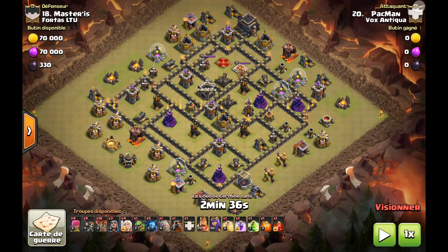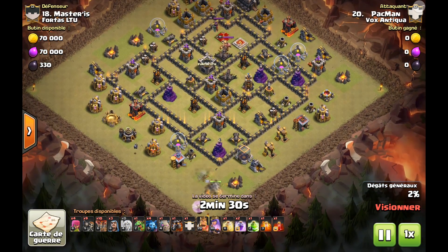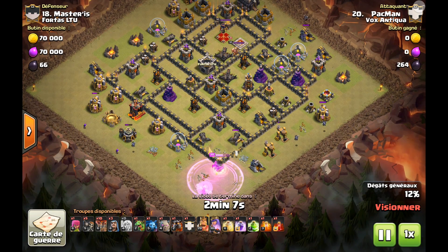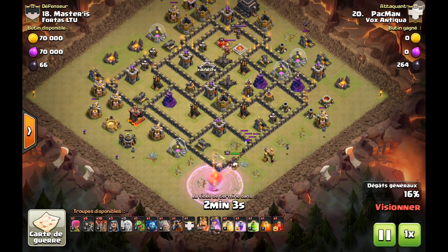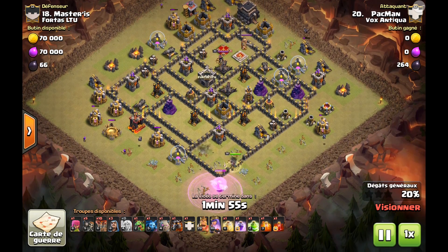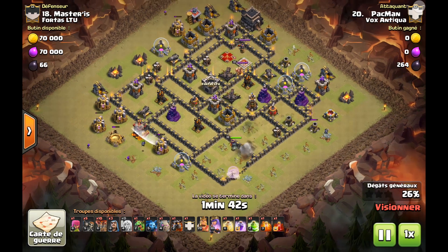On va voir encore un design anti-3 étoiles. On est vraiment sur des HDV9 full maxés avec les héros level 30. Encore une fois, on commence par un AQH. Avec la reine côté sud, on ouvre une brèche. Le but est de faire rentrer la reine pour aller chercher les deux anti-aériennes qui sont côte à côte. Il temporise, il déblaye un petit peu les bâtiments avec les archers et les serviteurs sur la gauche de l'écran.